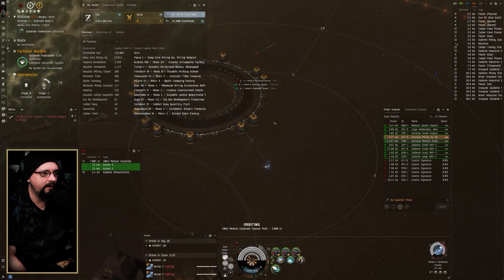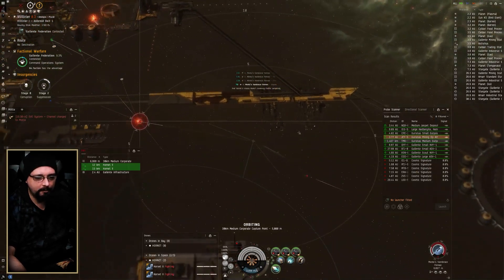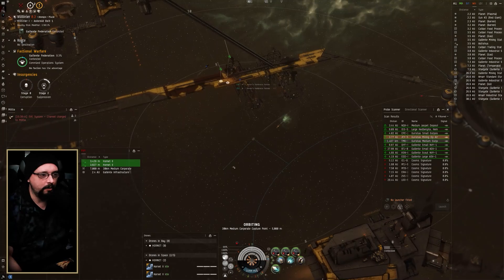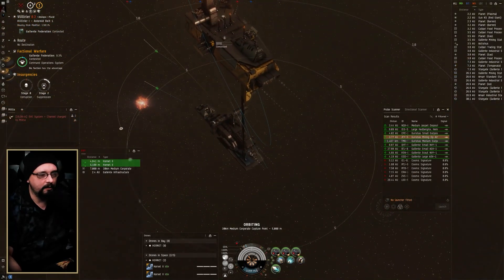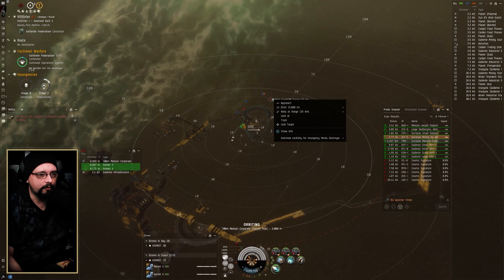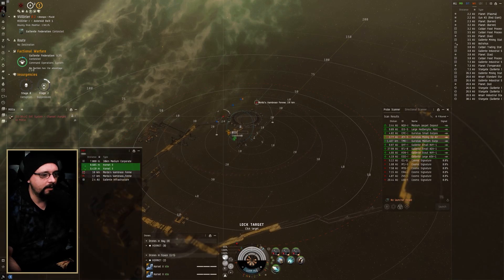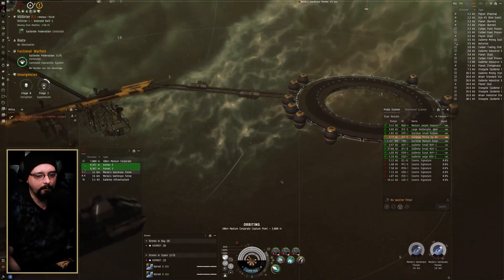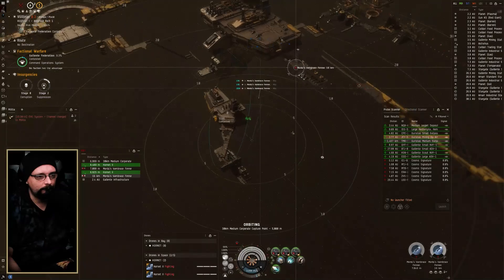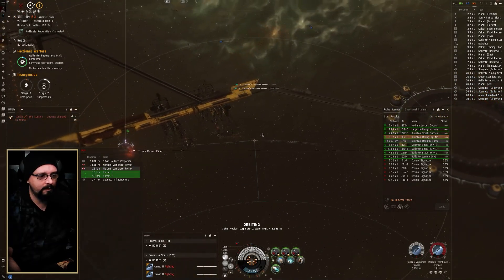I've done a handful of plexes and I'm already up to about 158,000 LP for Guristas pilots or pirates, as you can see here. I'll do a separate video on the pirate LP store that you can check out as well. Those light drones took care of those other two guys pretty quick. Something to note: I had to add Guristas NPC types to my PvP overview when I started doing insurgencies, so keep that in mind to keep things clear on the battlefield.